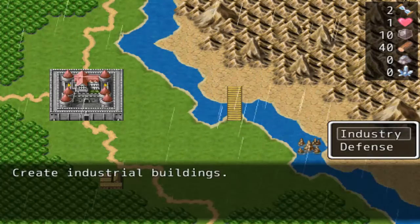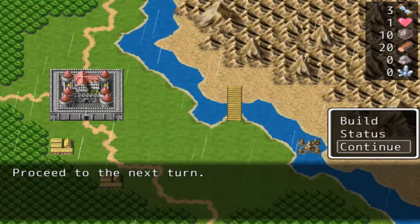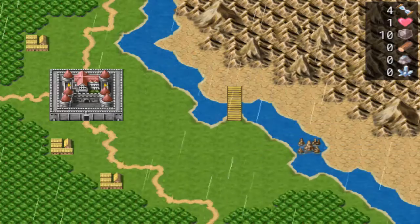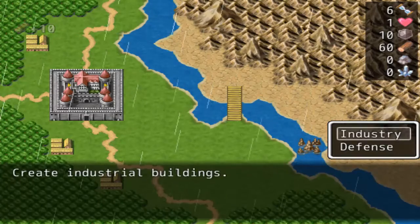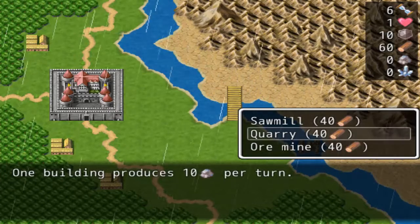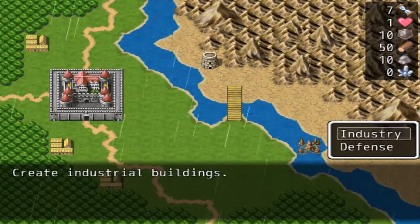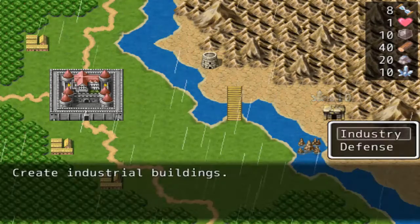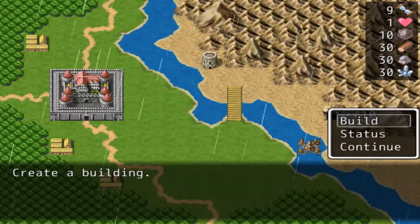I can't do anything this turn — I don't have enough resources. You're going to have to build another sawmill. You basically have to play the scenario out in a very specific way or else you'll lose. Can't do anything this turn. I want to build an industry — I keep moving my cursor the wrong way. You're going to want to build a quarry here, and then on your next turn you're going to want to build an ore mine. And then another ore mine. This is the only way you'll have enough resources to use the spell you want in order to keep yourself alive.